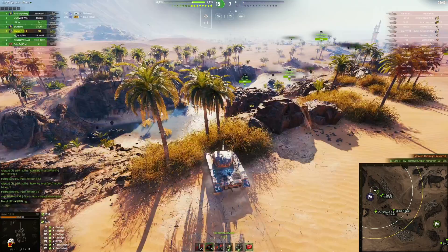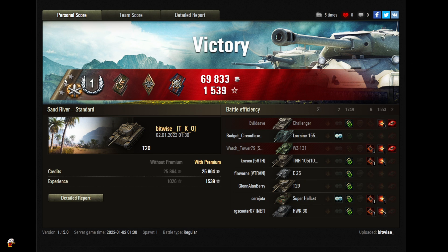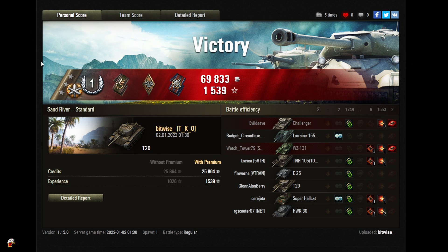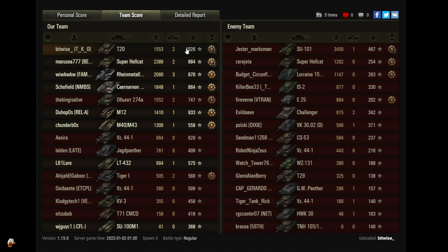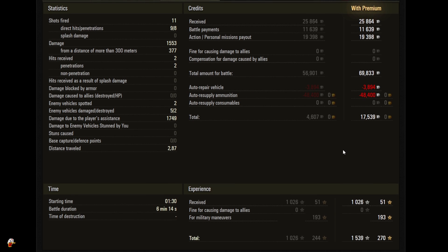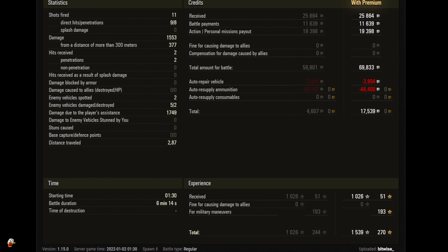He's down and that is the victory! Well congratulations Bitwise — you three marked this bad boy! You got First Class, Spotter, Bruiser, Fire for Effect, and Golf Clap. Hats off to you and a salute, sir, for three marking that tank. 69,833 in credits, 1539 experience. You did 1553 in damage, got two kills for a base XP of 1026 — the little tier 7 getting beaten up on tier 8 paid off. 11 shots fired, nine hit, eight penetrated, 377 damage from 300 meters out.